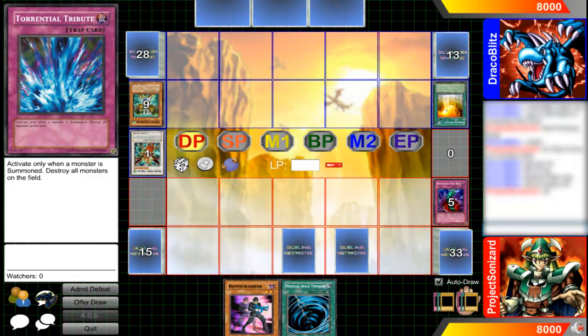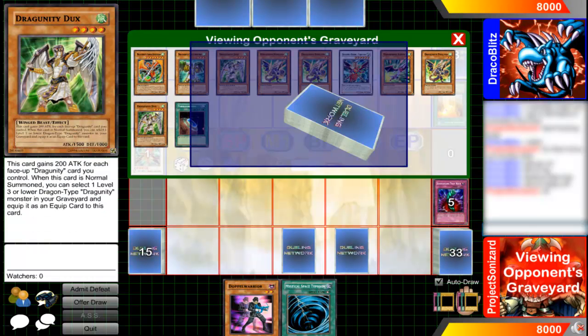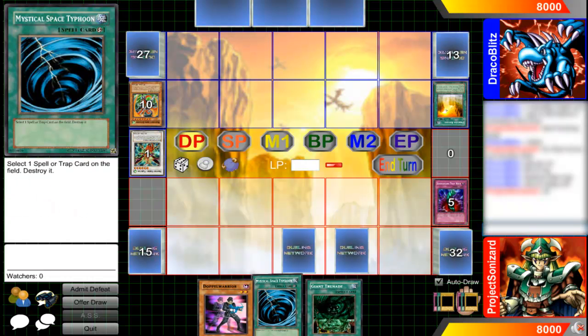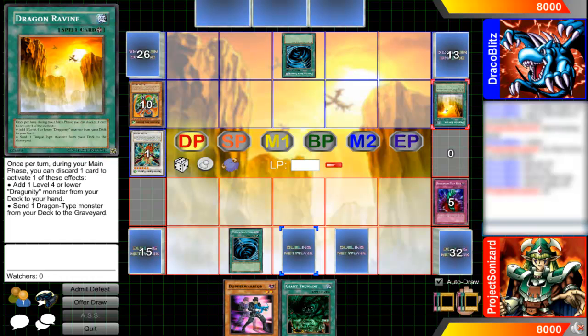But this can easily be stopped — I practically always stop it. What Varajna does is pretty much the same thing as what Dux does, except Varajna can summon out level 8 monsters, such as Stardust.